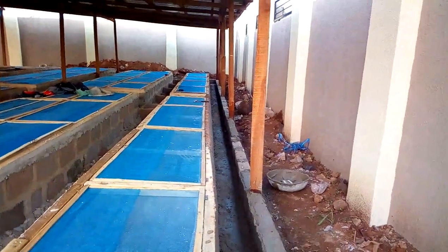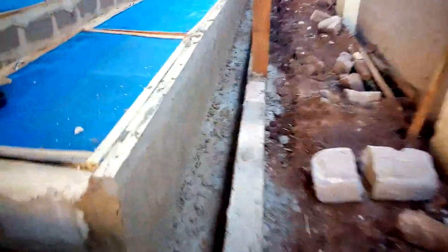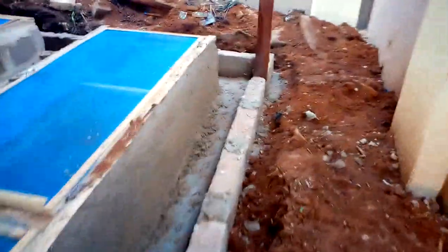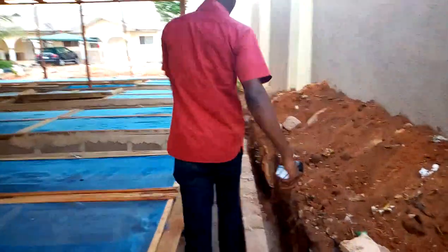The trench goes round the entire structure to keep away predators — ants and crawling insects — from coming into the snail pen. We are still working on it, as you can see, all the way down to that end and back again. This place must be cast properly to ensure there is no leakage.